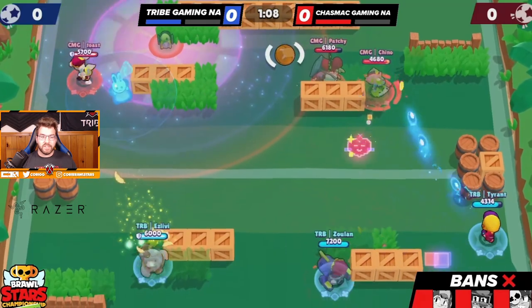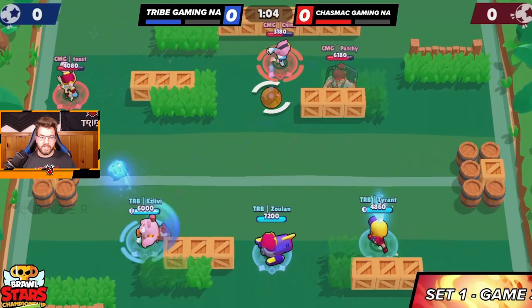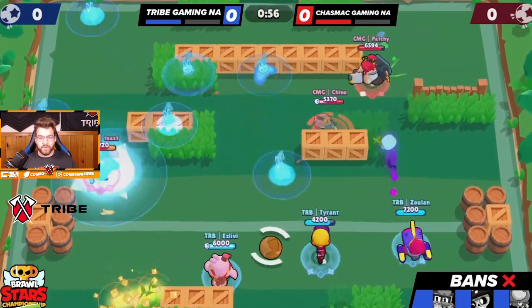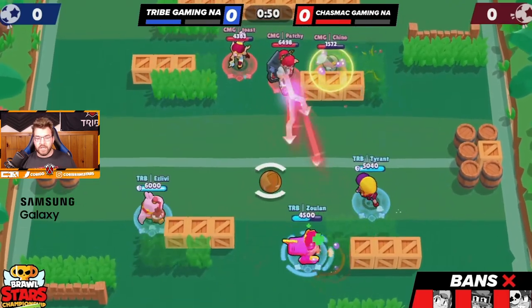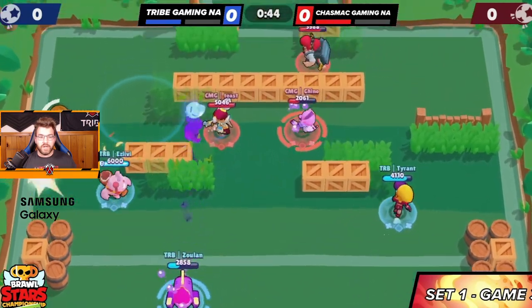We have to keep staying in the mid trying to get the Janet turret out on the left. We do have another Squeak gadget which isLiby will probably use shortly once he gets some control or damage onto Toast. He has a super as well. The brawler to watch is Squeak — it's one of the best last picks on this map because it can really put pressure on the other team with the control.